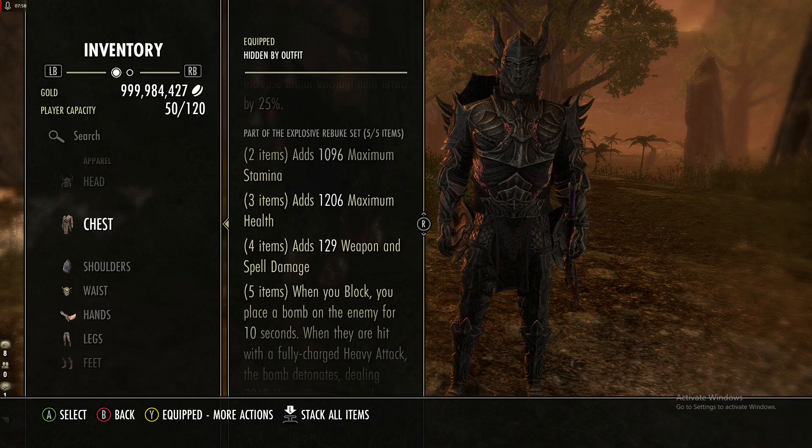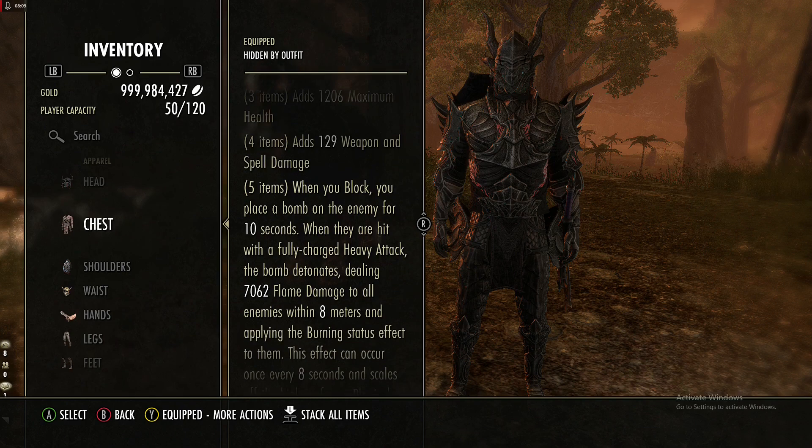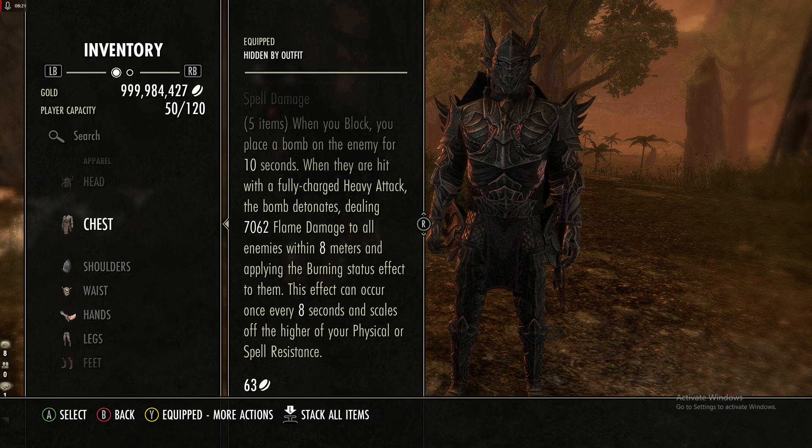When you block, you place a bomb on the enemy for 10 seconds. When they're hit with a fully charged heavy attack — and it doesn't have to be yours, it just says when they're hit by it — they deal 7k flame damage to all enemies and apply the burning effect. This can occur every 8 seconds and scales off of your resistances.